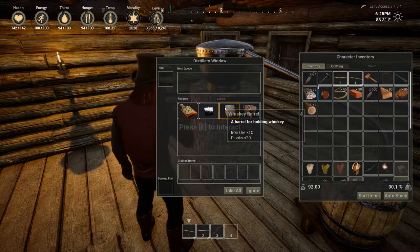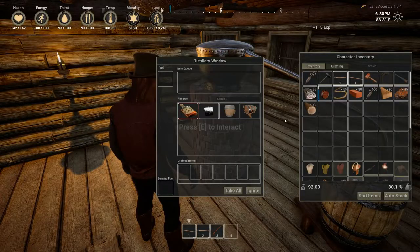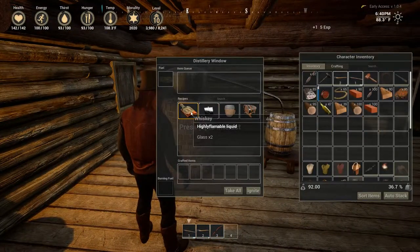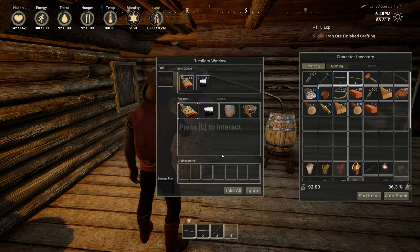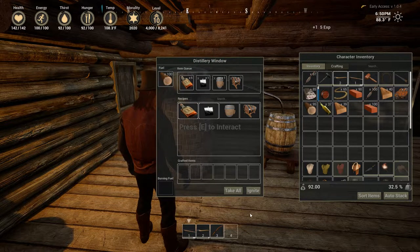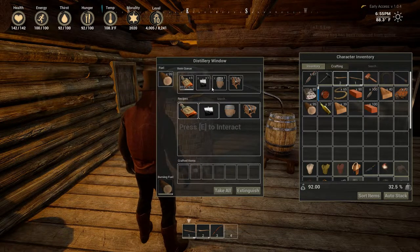You need a barrel for holding the whiskey, and a large barrel for holding whiskey too. We're going to grab all the stuff I need here. I've got glass. We're going to make five whiskeys. The flask is going to take five iron ore — we'll get a flask. We'll make a whiskey barrel and a whiskey keg as well. We need fuel, so we're going to add some wood right here and ignite it. It's going to take a little bit of time to make all of this stuff.